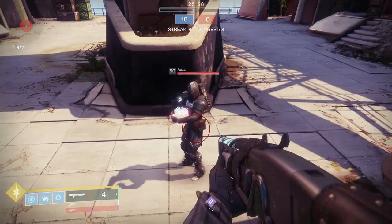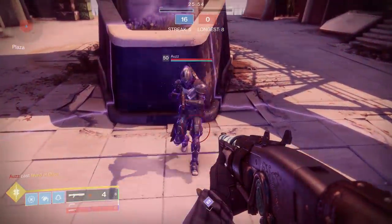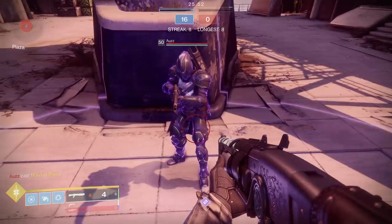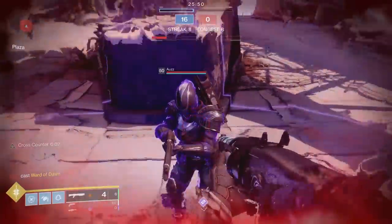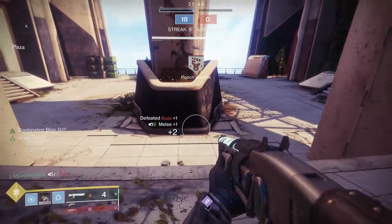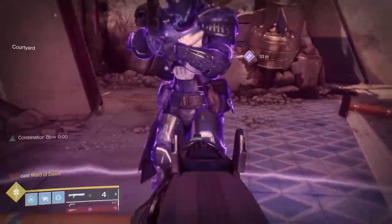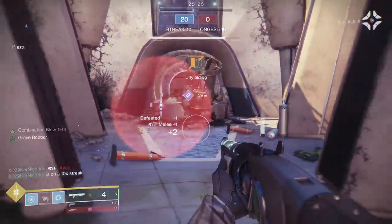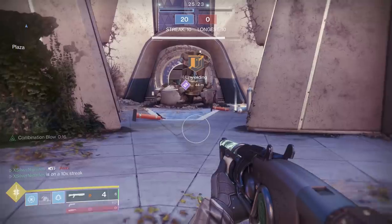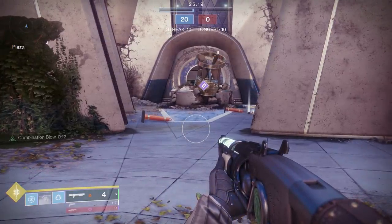If you're running the 1-2 Punch shotgun and Liar's Handshake, without a single stack of Combination Blow, you can run into a Sentinel's bubble, have them melee you or melee them, and if you land all pellets from the shotgun on them, you can kill them in 1 follow-up punch. Cross Counter plus 1-2 Punch does 900 damage in PvP, so you can see how it could easily wipe out a Sentinel Titan. Cross Counter without 1-2 Punch will only remove the Titan's overshield, but as soon as you add in the shotgun, it's game over.